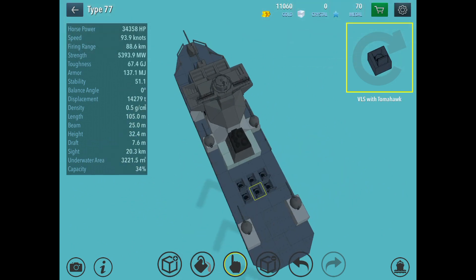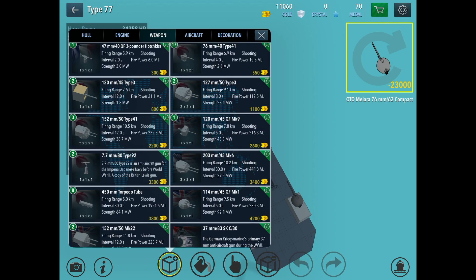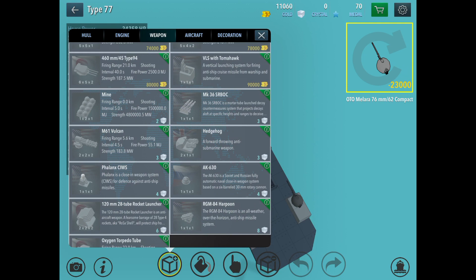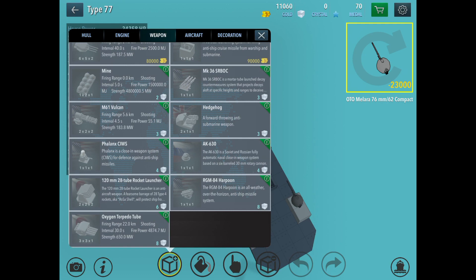The Type 77 is a very powerful ship and the VLSs are the most powerful things possible. I could get more — they're 900,000 each, which is a lot, and I have six of them. The first VLS I ever got was a huge achievement and one of my most successful videos, I believe around 800 views. I'm considering getting Phalanxes to make it look more realistic.